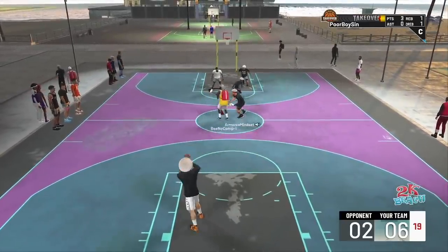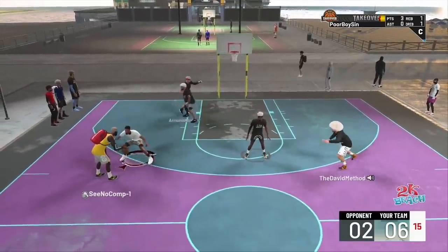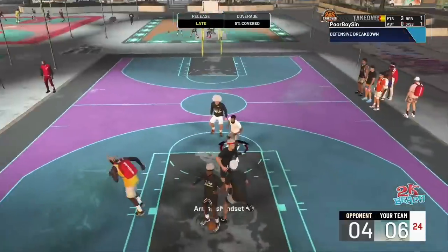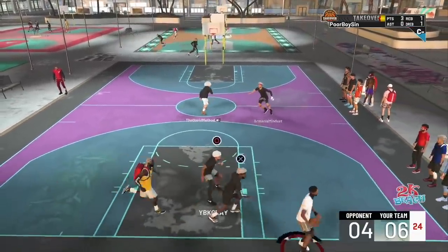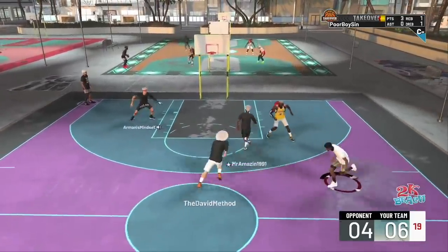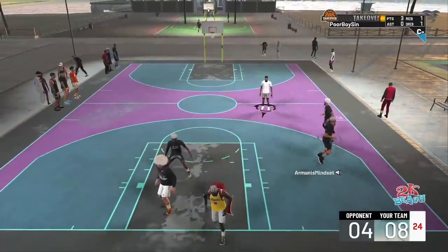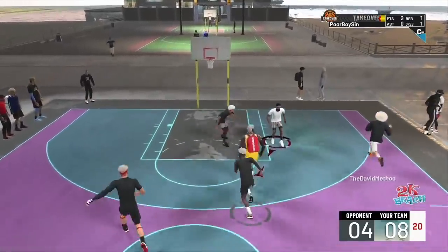I didn't make a perimeter lockdown build, but Gray is playing on one right now. I am using Boogie's jump shot — if you don't want to wait for me to drop the jump shot video, go check out my boy Exposing Boogie. I've been using his jump shot the entire time I've been playing on my stretch big.